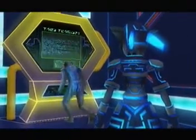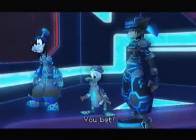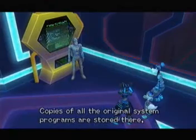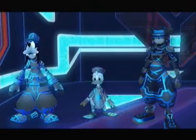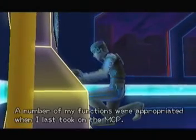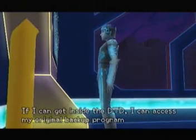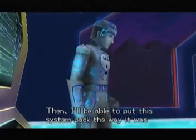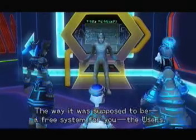So what did you want us to do? Find my user — he'll give you the password to access the DTD. You're back! DTD is the name my user gave to the data space. Copies of all the original system programs are stored there, along with anything that's sensitive or restricted. Is there stuff about the Heartless or Organization 13? Most likely. A number of my functions were appropriated when I last took on the MCP. That's why I need the password. If I can get inside the DTD, I can access my original backup program and restore all my functions. Then I'll be able to put this system back the way it was before the MCP got control and changed everything. The way it was supposed to be — a free system for the users.